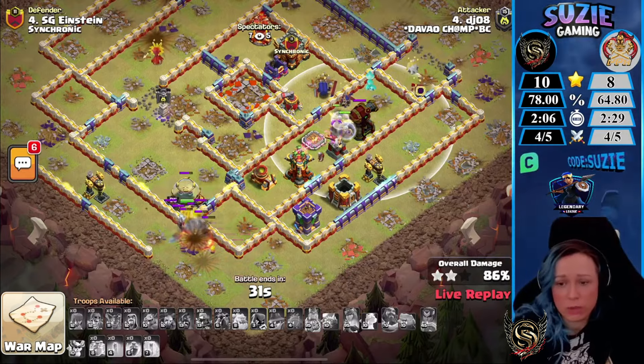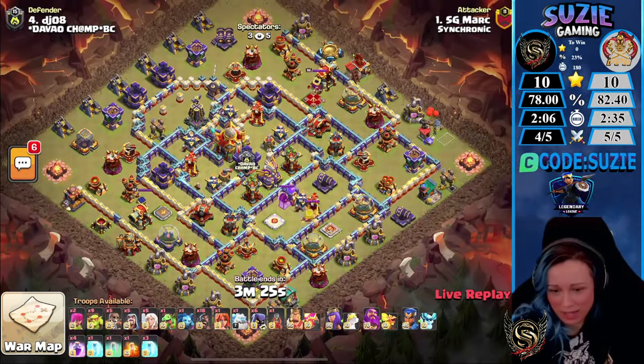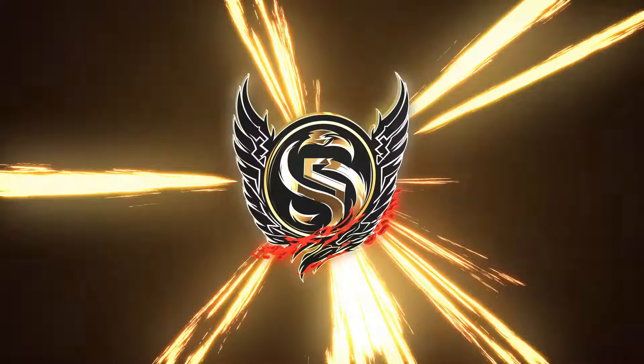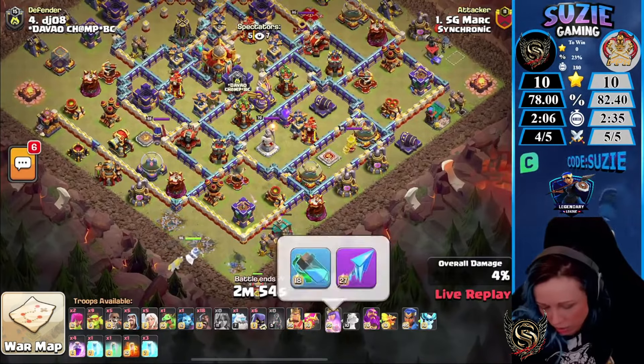Davo will be finishing this match with 10 stars. We have Mark with the final attack — it will be a Queen Charge Hoggies with 18 regular Hogs in. Rosanerro is on the Queen, which makes sense.